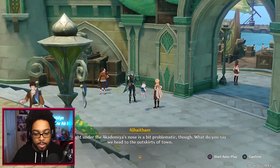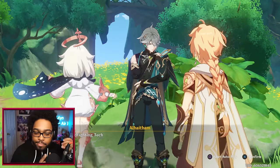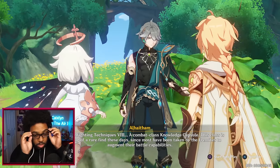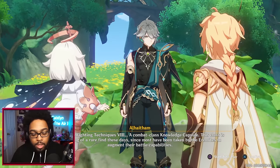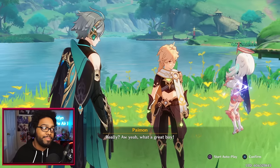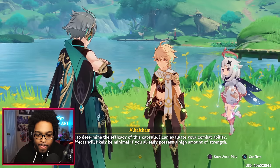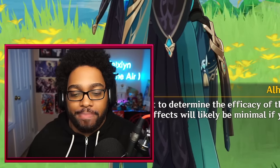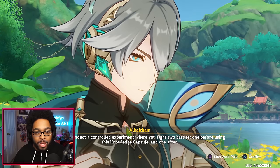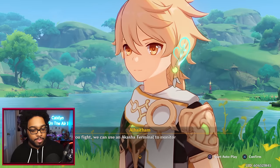'Before you go — we actually bought a knowledge capsule for ourselves but we're not sure how to use it.' — 'You two want to try using a knowledge capsule?' — 'Well, you have to use it with your Akasha terminal. Doing so right under the Academia's nose is a bit problematic though — let's head to the outskirts of town.' — 'Show me the capsule you purchased.' — 'Sword Fighting Techniques 8 — a combat class knowledge capsule. This class is something of a rare find these days since most have been taken by the Eremites to augment their battle capabilities.' Please don't give Paimon credit for this. 'If you want to determine the efficacy of this capsule I can evaluate your combat ability — effects will likely be minimal if you already possess a high amount of strength.' I'm level 90, so you tell me. 'We can conduct a controlled experiment — one battle before using this capsule and one after.'